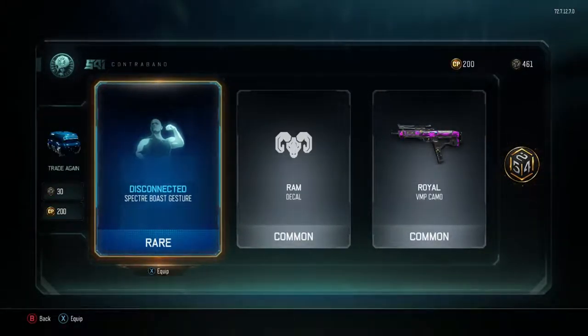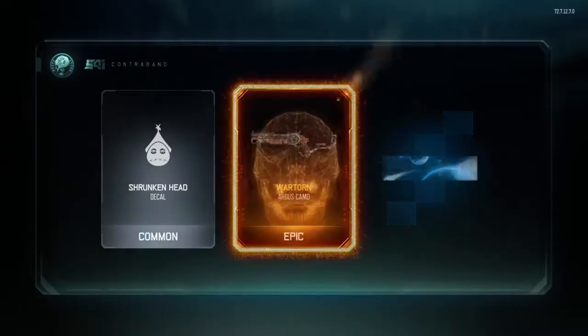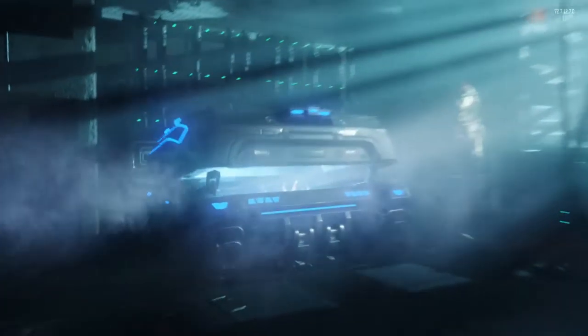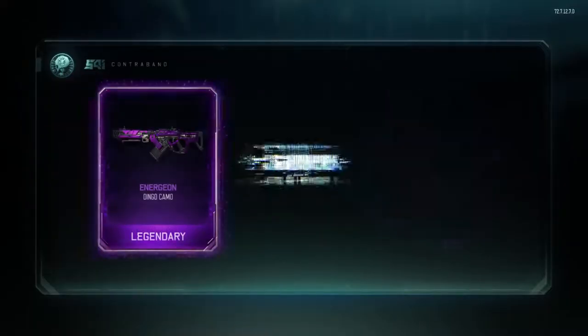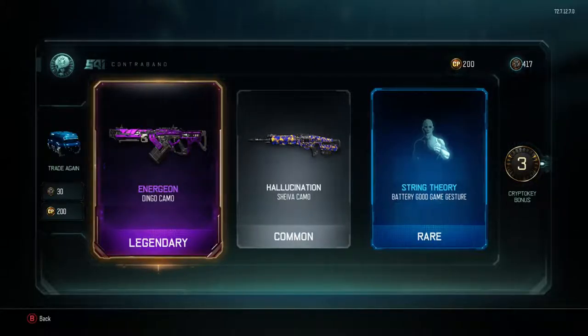Got disconnected. I'll have to check out all this stuff after I get done, especially the gestures because some of them I don't really remember. Continuing on — not really anything super good so far, got some good epics. War Torn for the Argus, which is pretty cool. I don't really have very many War Torn camos, but I want weapons — that's the thing when you open supply drops. Then — whoa — Energon! I don't have that camo. Is that the same camo I picked up off the ground when I was playing the Nuketown playlist?